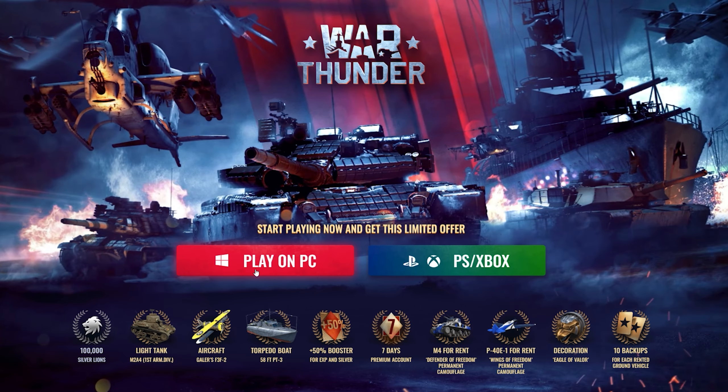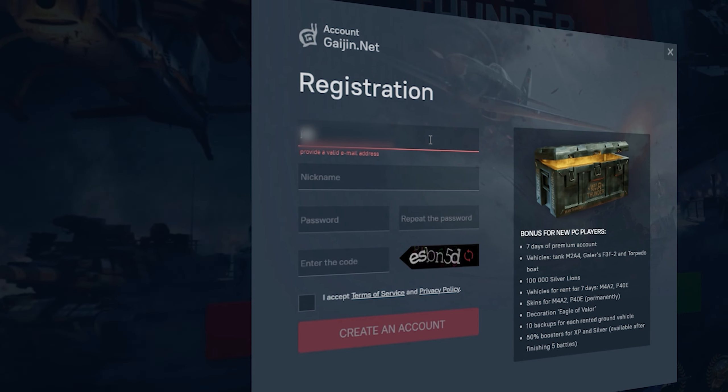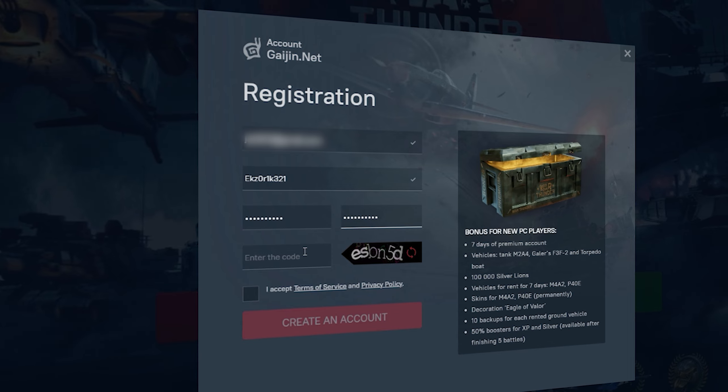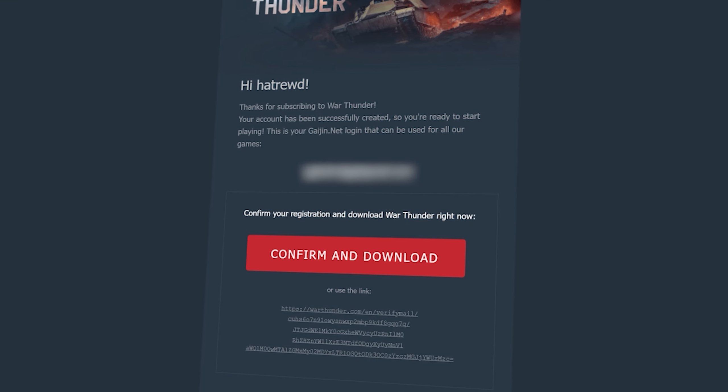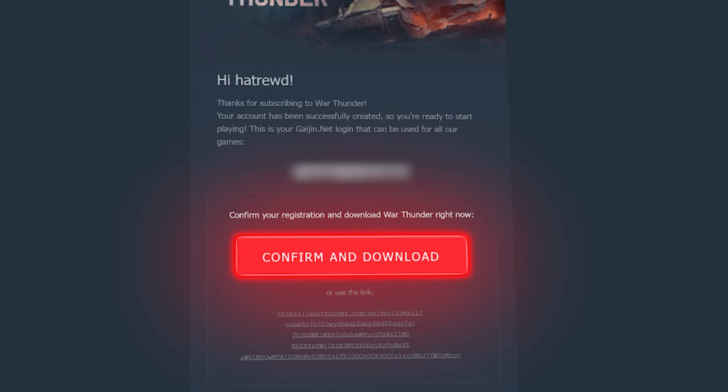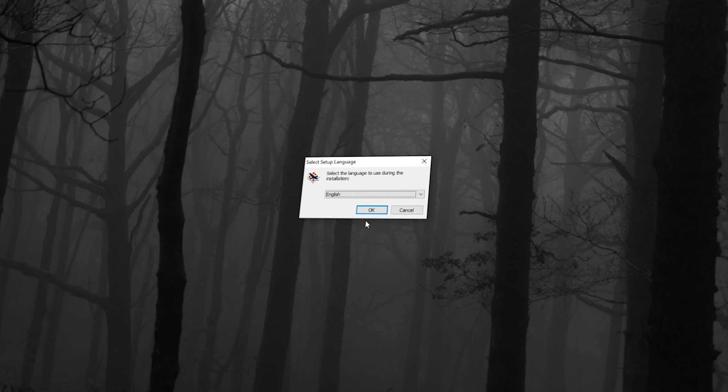Click on the link in the description and select Play on PC, then fill in all the necessary information such as your email, account name, password, and captcha. Then go to the email you just entered and confirm your registration. This is important and must be done, otherwise the game won't even let you into the main menu, even if you've entered all your login details correctly.